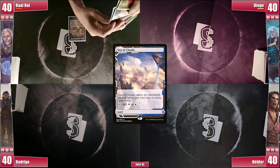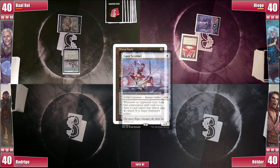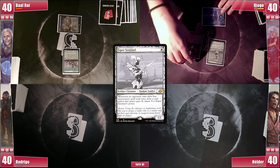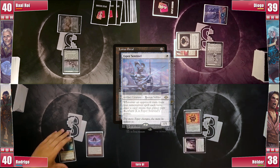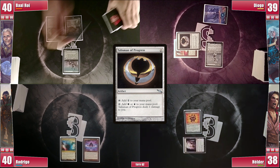Baal starts the game with a Sea of Clouds and casts his Esper Sentinel, passing the turn. Diogo plays an Island and casts a Mana Vault, triggering Sentinel and Baal draws. He then casts a Talisman of Progress and proceeds to cast his own Esper Sentinel, ending his turn. Elder plays an Ancient Tomb and casts a Rakdos Signet, triggering both Sentinels and unable to pay. Rodrigo draws, plays a Mana Confluence, and casts a Lotus Petal, triggering both Sentinels — he can't pay. Baal untaps, draws, plays a Vault of Champions, and casts a Talisman of Progress, triggering Diogo's Sentinel and he can't pay. He then attacks Elder for one and on his second main phase casts a Serra Ascendant, passing the turn.